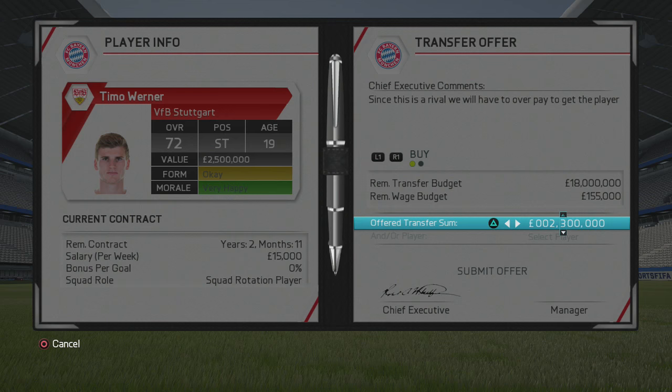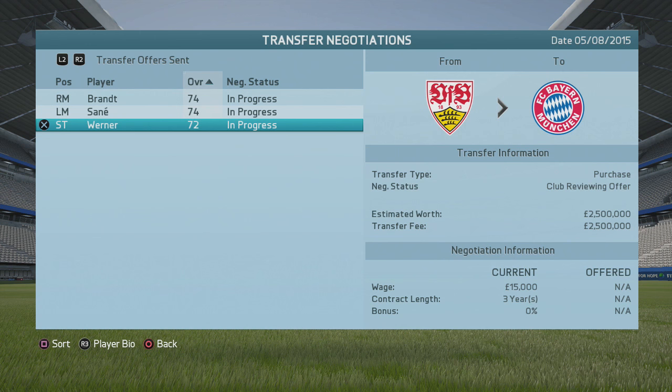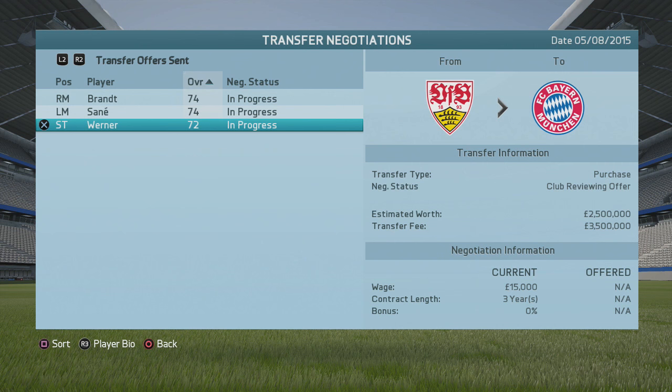Personally, I'd swap Rafinha to Real Madrid — they'll probably be interested. £12 million for Carvajal plus Rafinha is a really good deal when you consider he starts at 81 overall, three ratings higher than Rafinha, with 85 potential. He is the perfect long-term replacement for Philipp Lahm if you're using Lahm at right back this season.